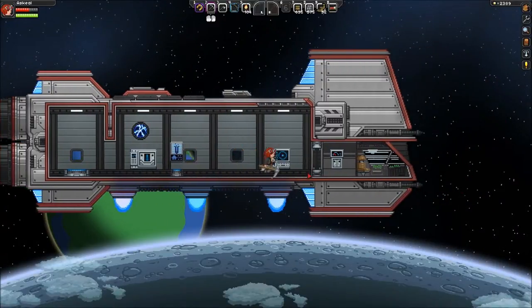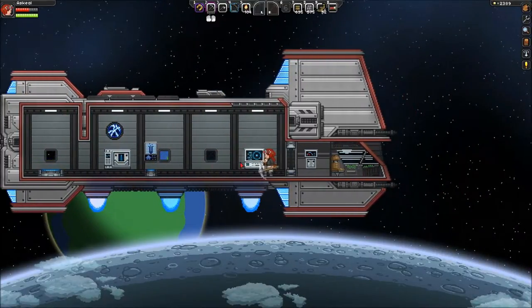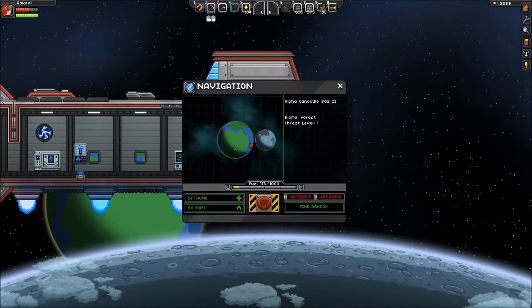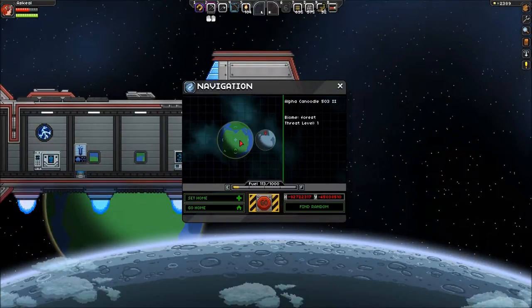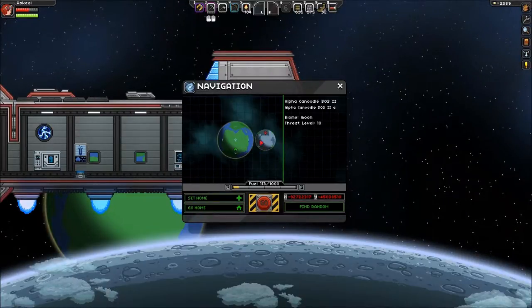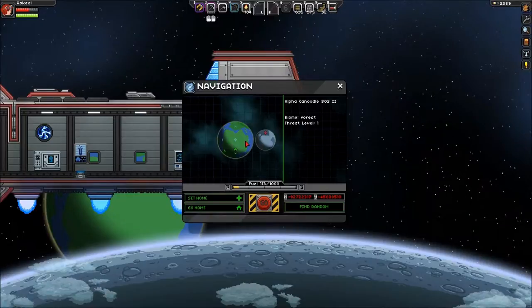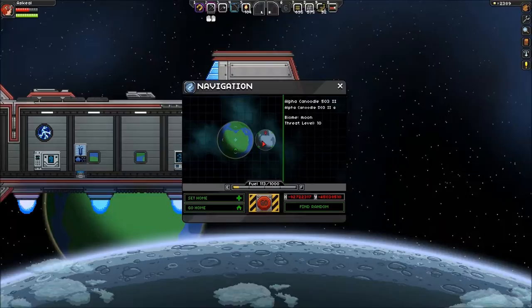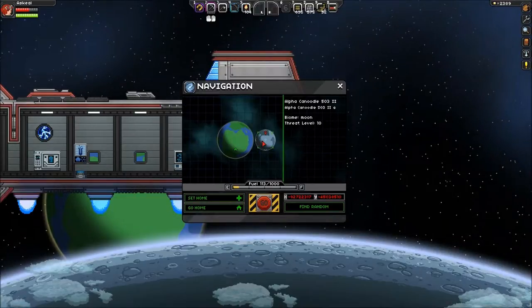All I did was, I was up here decorating a little bit, and I was like, let me just sit down in the captain's seat. So there's our home, and adjacent to it was the moon — Alpha Canoodle 5032, and Alpha Canoodle 5032A is the moon.